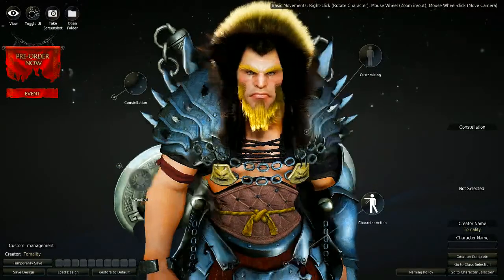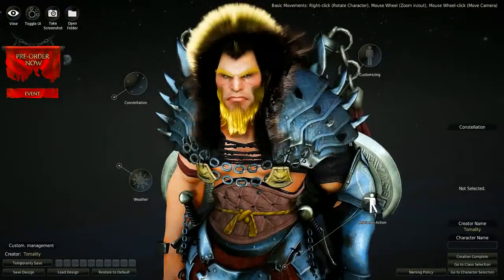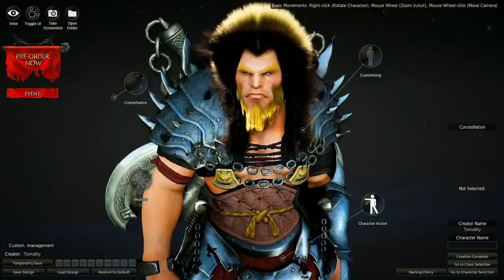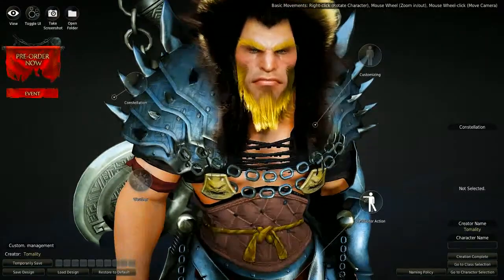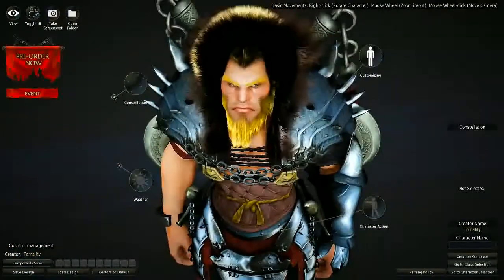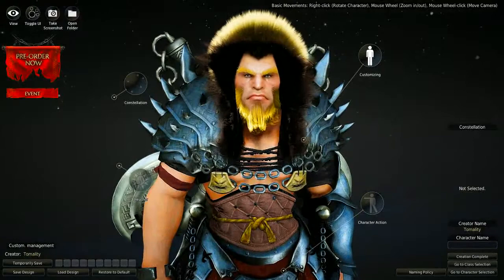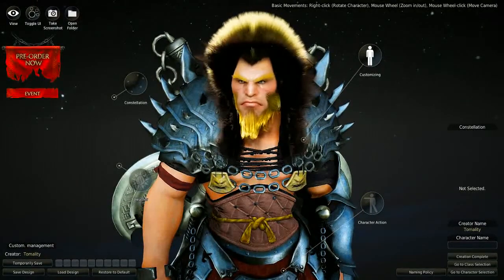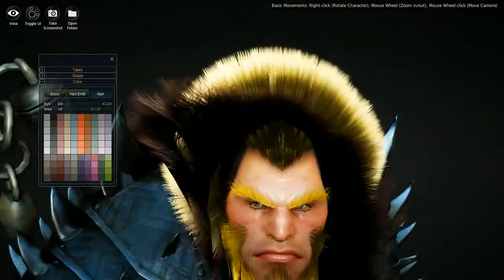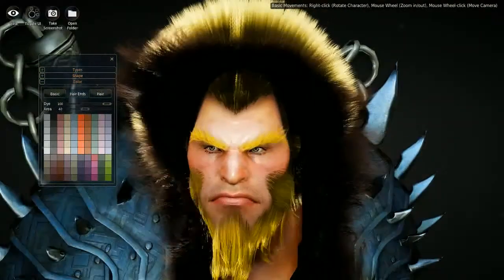I'm making a dude here, a guy — he's a Beast Master, a master of the beasts. He keeps looking at me and it's really kind of unnerving, with this Ron Perlman face I've given him. Got a sweet fro going on, some crazy hair here. My graphics card is kind of bleeding a little bit right now — this is pretty intense.